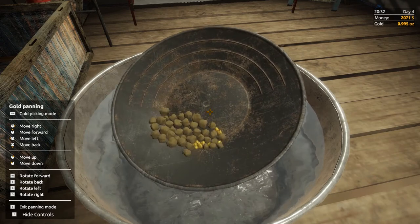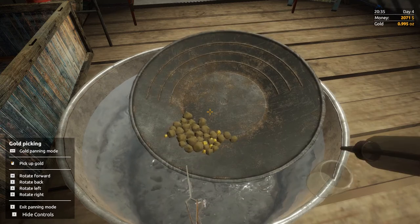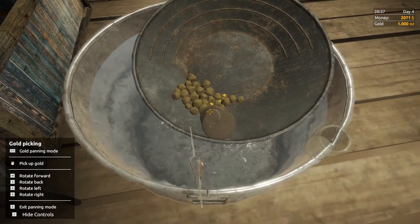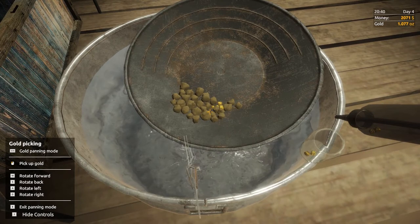You can see we've got heaps of gold in there — all this gold is from our mobile wash plant, so there should be plenty in there. Then press Shift on your keyboard to bring up the gold picking menu and just left-click on the gold. You'll either use the tweezers for bigger nuggets or a little sucker bottle for the smaller nuggets.